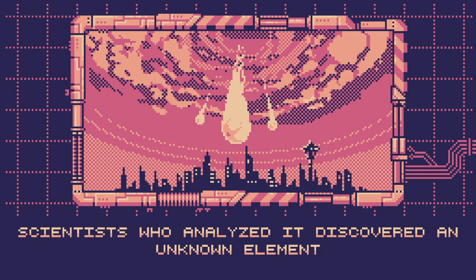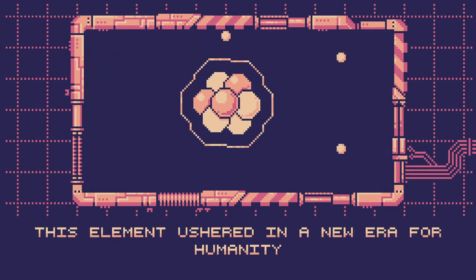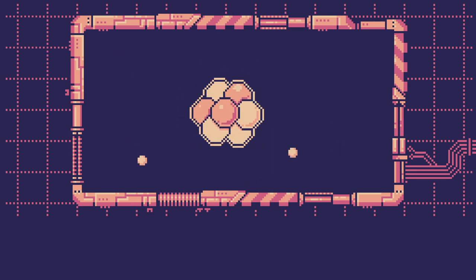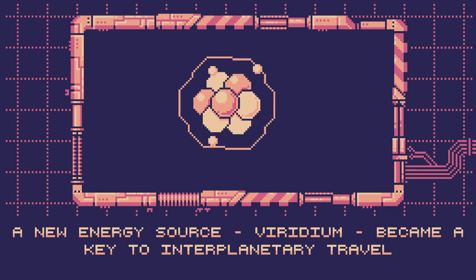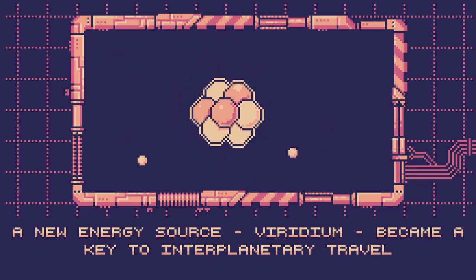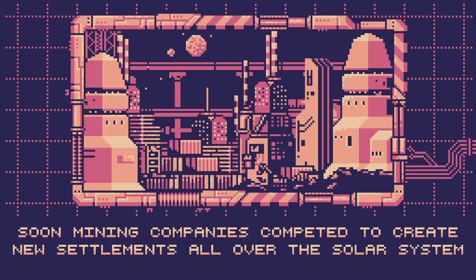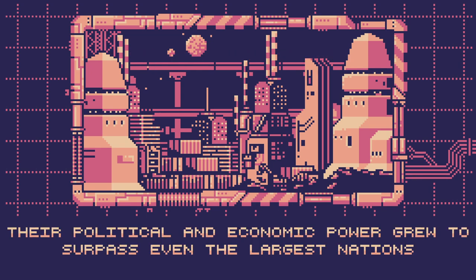Scientists who analyzed and discovered an unknown element — this element ushered in a new era for humanity. A new energy source, Viridium, became the key to interplanetary travel. Soon, mining companies competed to create new settlements all over the solar system. Their political and economic power grew to surpass even the largest nations.